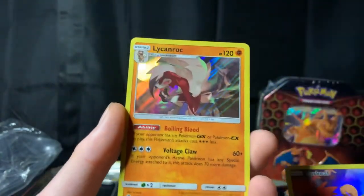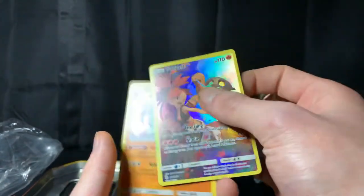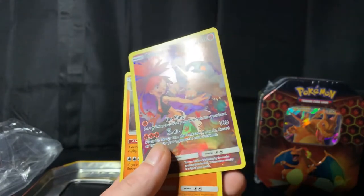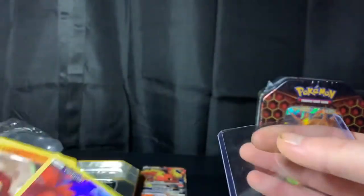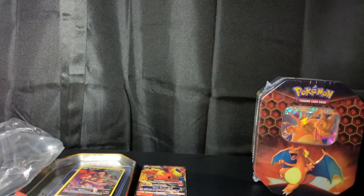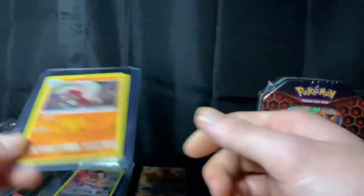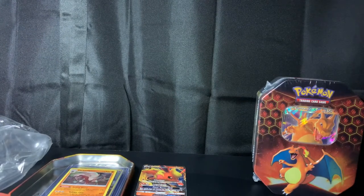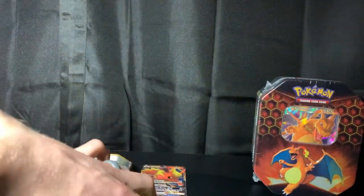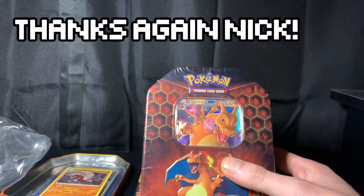Heck yeah, we're going to put both of those in top loaders. For the last pack, we got two really good pulls out of those Cosmic Eclipse. I'm really happy about that. This next tin I got from my supervisor and my co-worker Nick. He's been giving me rides back and forth to work the last few weeks because of my car breaking down, and I really appreciate him.